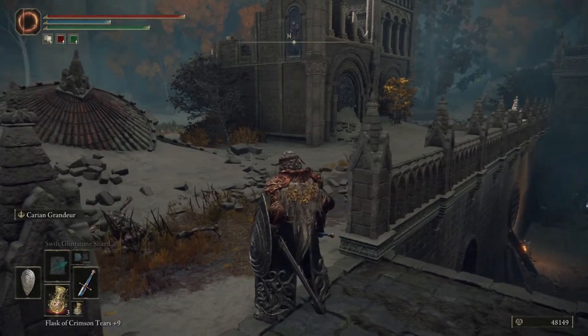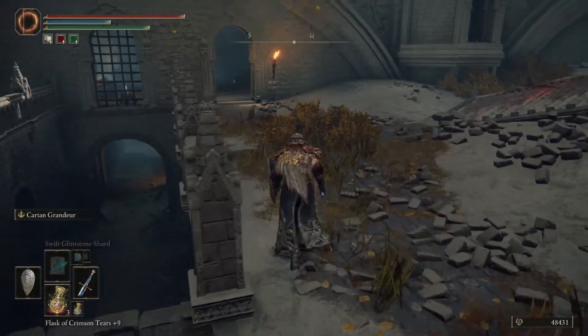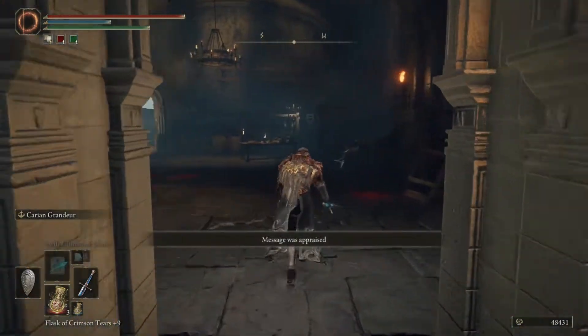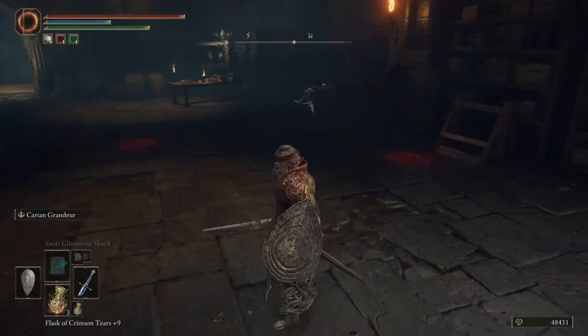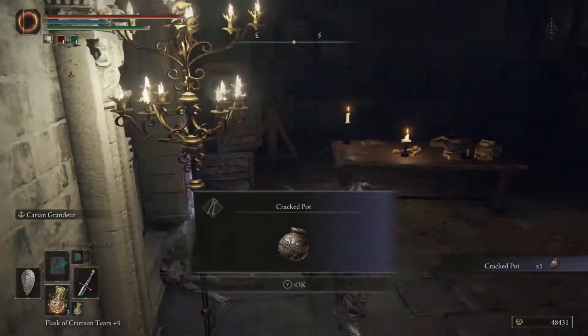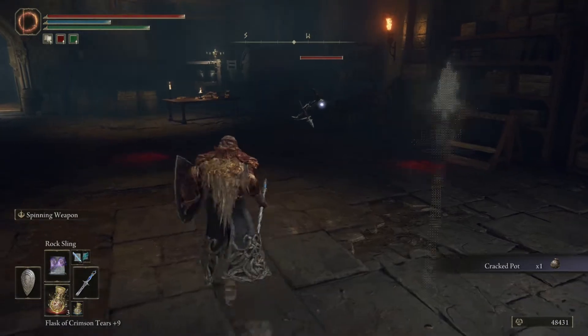I'm guessing there's probably a big monster to fight over here — let's go here first. A message was praised, I'm doing some good work. What is in here? Nothing above this guy. Let me grab the item first — cracked pot. Okay, rock sling for you.